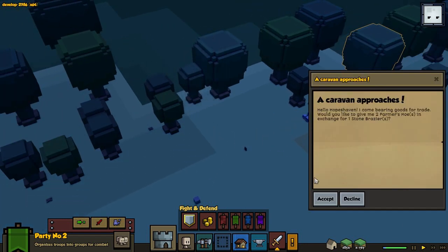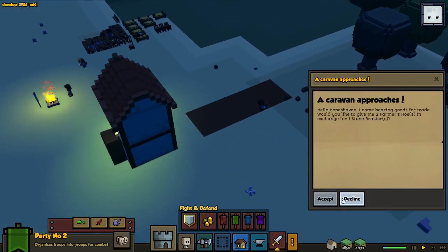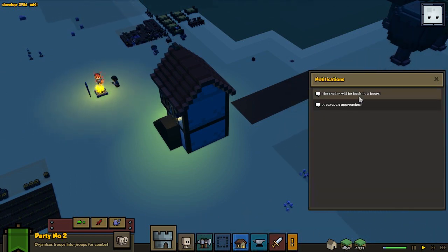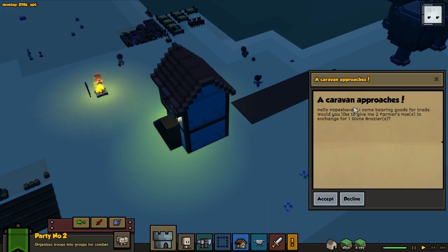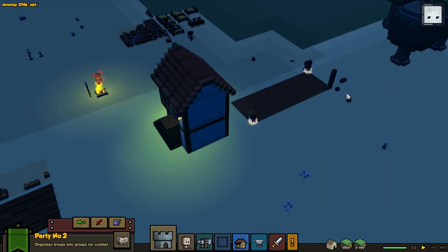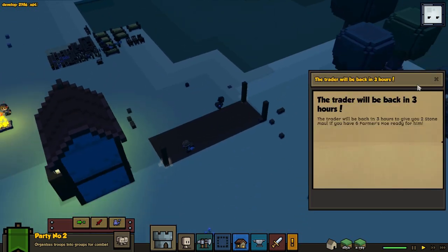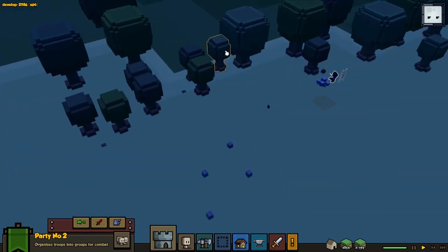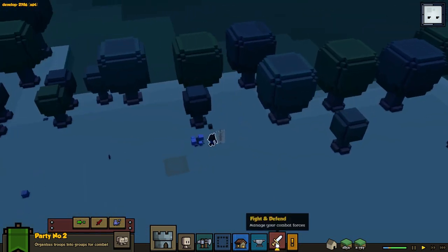A caravan - give me two farmer hoes for one stone bracer. The thing is our trader is coming back very, very soon, in three hours. So I'm actually going to decline that one and just wait for the trader to be back. Because we're going to give him six farmer's hoes and we'll get two stone mauls. Those stone mauls are used for the footmen, so it's going to be a nice upgrade - not a huge one, but a pretty good one.